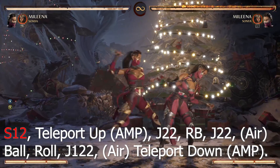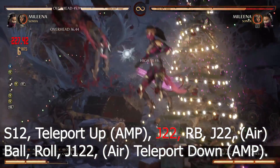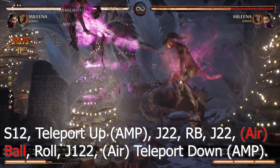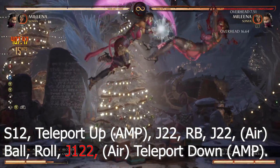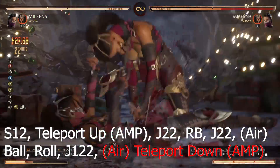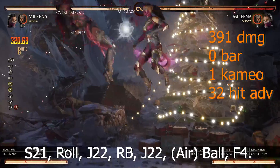Second execution of combo 4: 10-1-2, teleport up, amp, jump 2-2, cameo, jump 2-2, airball, roll, jump 1-2-2, air teleport down, amp. Combo number 5 with 10-1-2: 391 damage, 0 bar, 1 cameo, 32 hit advantage.